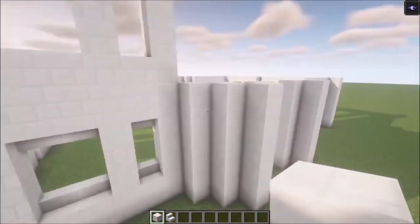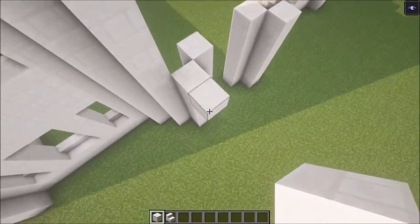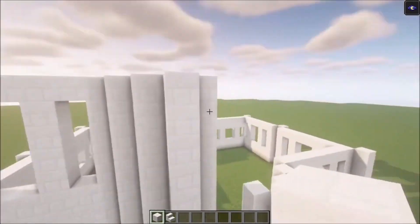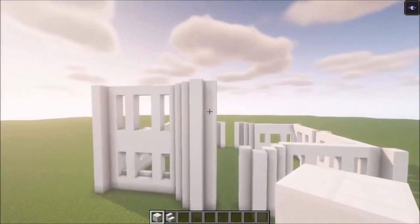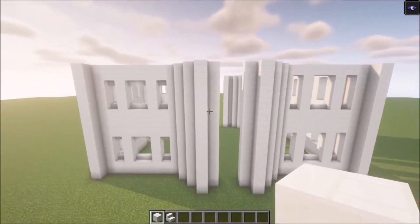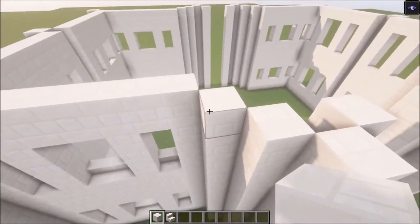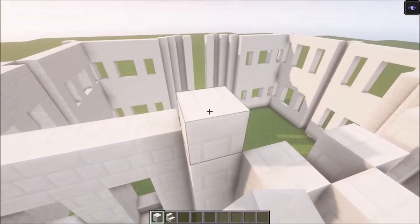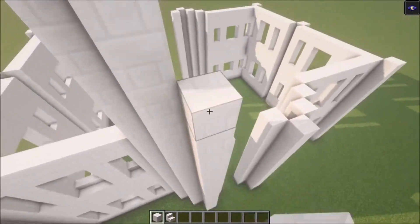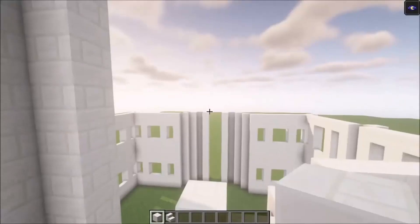That is going to be the second floor — just build this one up again. Now get the second floor in, and after that we are going to add one more floor on top. Once the second floor is in, go on this side and go up six more blocks: one, two, three, four, five, six. Build these up as well, and repeat this on the other side too.